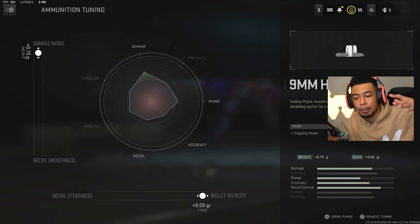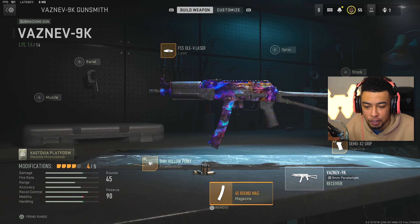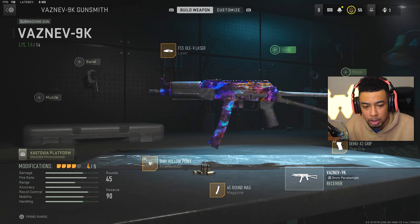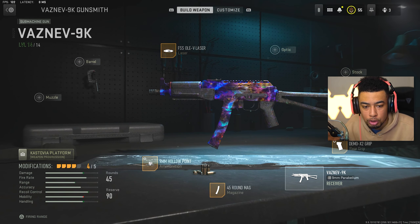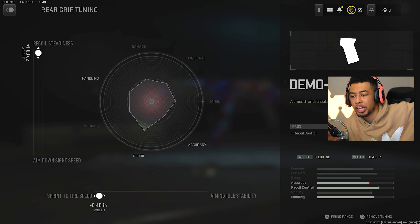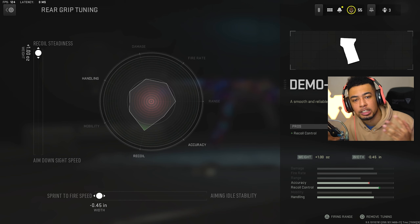I've tuned the ammo all the way up in damage range and all the way up in bullet velocity. Since it's an SMG, I want as much bullet velocity as possible so I can try and use it at those medium to longer ranges. I've also got the 45-round mag, which is the only mag option on this gun. I've got a Demo X2 rear grip, which helps with recoil control - I've also tuned that all the way up in recoil steadiness, taking away from the aim-down-sight speed, but the ADS is already really fast on this thing so you don't really notice a difference. I've also upped it all the way in sprint-to-fire speed.